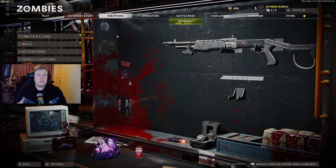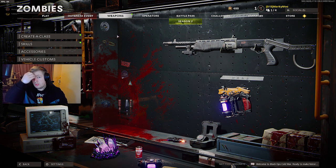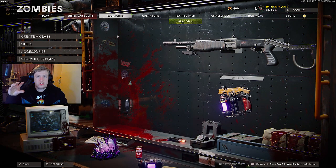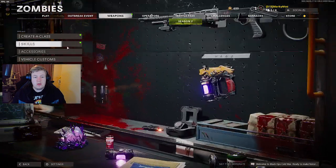Hey guys, welcome back to the channel. Black Ops Cold War season 2 is here and in this video I want to go over the new changes they brought to zombies. This doesn't include the outbreak event itself - it just includes the skills and perks upgrades, tier 4 and 5 prestiges, the new Frenzy Guard wand ability, and things like that. Check out my other videos for maps, battle pass, and more - I'll have loads of season 2 content today.